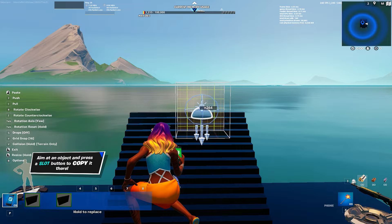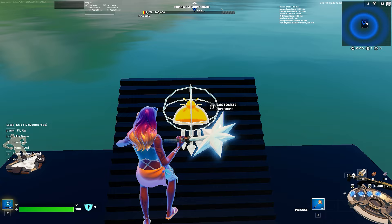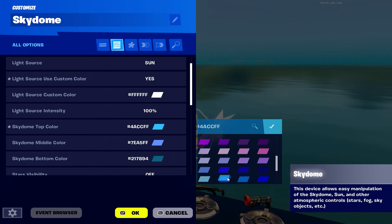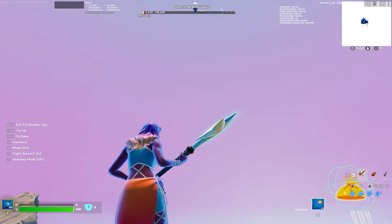In the Sky Dome settings: during all, light source sun, light source use custom color - keep that on. Light source custom color set to white because it looks nice. Sky dome top - make that a light blue, then blend into this type of blue, then purple, then a really bright pink.